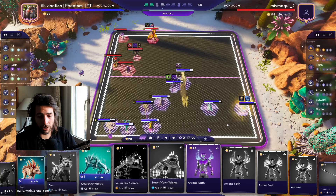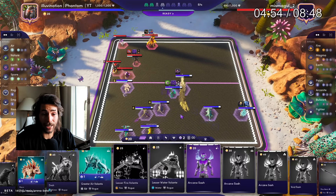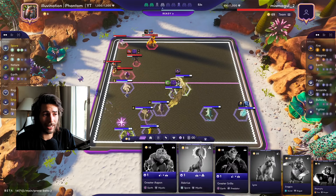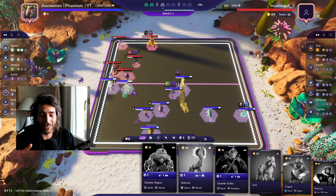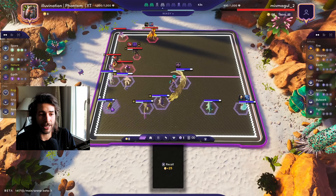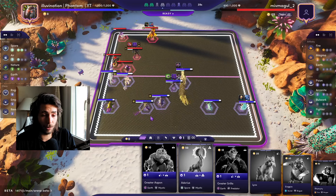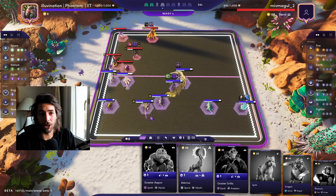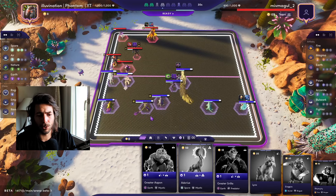We bring in the augments because they're free to play. I think about bringing in the Arcane Sash armor first, but then I realize I have enough money to upgrade our Adorios, giving us three Spore — that's maximum value. It's really enjoyable to use all your mastery points and have all those traits activated. I had a lot of fun on stream playing this deck today — we won a lot of games, and I figured out the mirror match as well, winning it decisively in the last game.